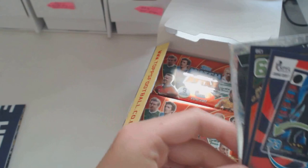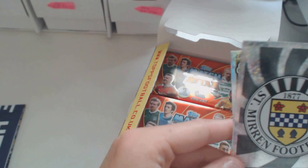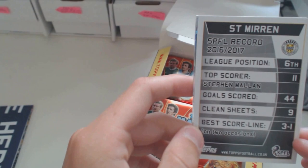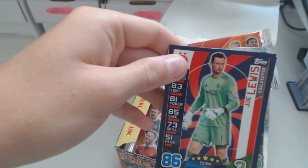We've got another badge - Saint Mirren. They finished sixth and their top scorer got 11 goals. We've got star player John McGinn as our shiny in this pack. I quite like these cards to be honest. I like the design and I like the new stat card on the side - they've got different stats. So we've got Joe Lewis, looks a really good goalkeeper, 86.